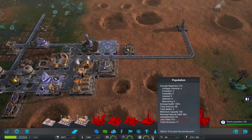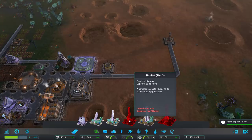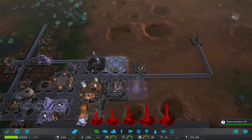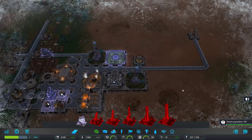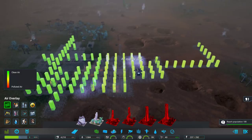You can build skyscrapers later on — very big buildings. I think I'll just get a tier 2 habitat over here, and we'll upgrade this one as well. Get a bunch more population cap and start bringing people in. If we take a look, I would suspect our air quality is starting to drop a little bit. Yeah, the air quality is a lot lower because it's quite far away from our intakes. We might want to look into that.